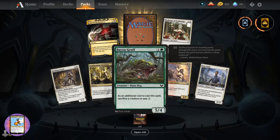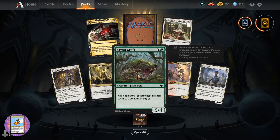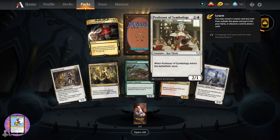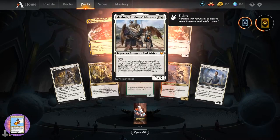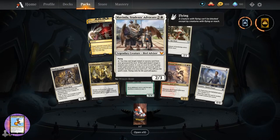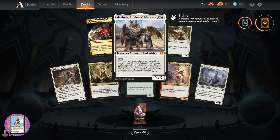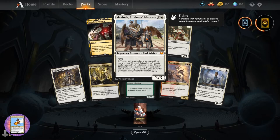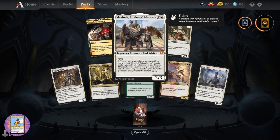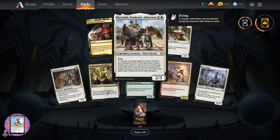Dueling Coach. Bayou Groff - Plant Dog. What? That's a stretch. Stonebound Mentor. Star Pupil. Professor of Symbology. And Mavinda, Student's Advocate - two-three, legendary creature Bird Advisor with flying. For zero, you may cast target instant or sorcery card from your graveyard this turn. If that spell doesn't target a creature you control, it costs eight more to cast this way. Activate only once each turn.